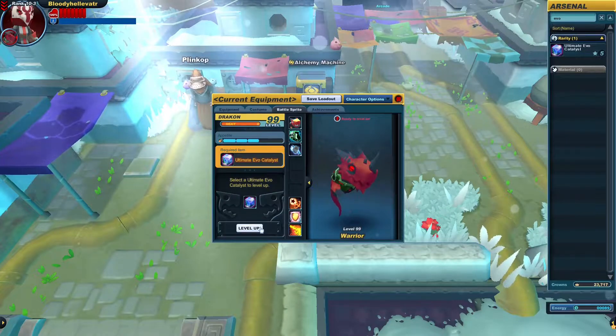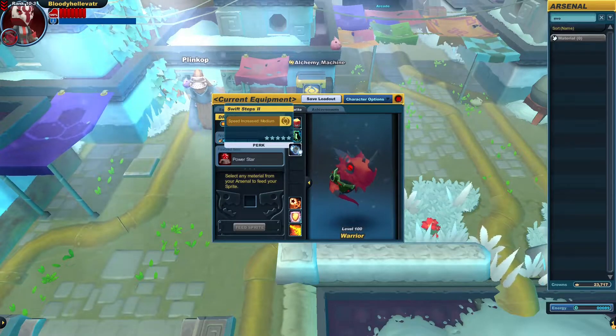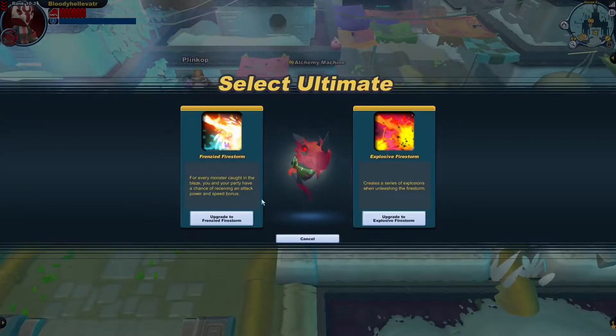Alright, we're almost there — level 99. But man, these evil catalysts sure are expensive. And before I forget, we eventually got Swift Steps 2 sometime before we reached level 100.